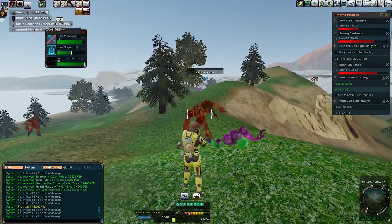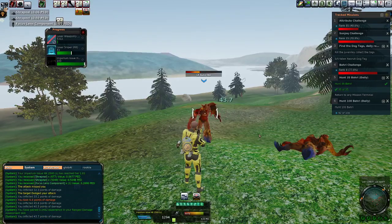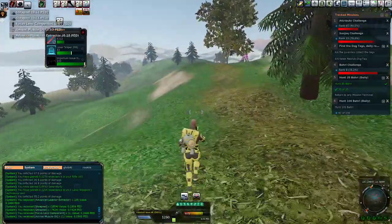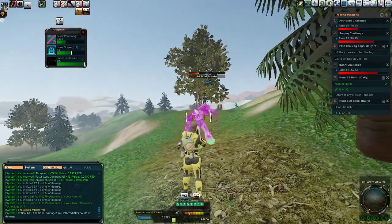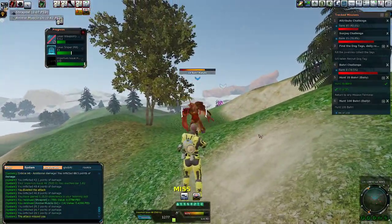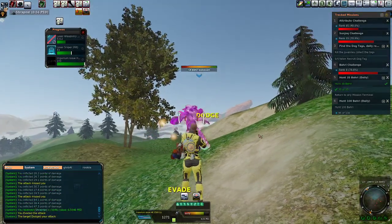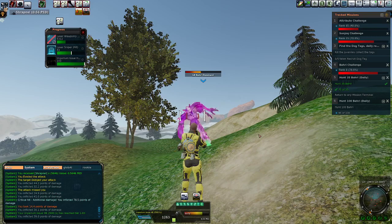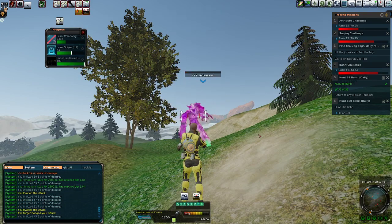I'd heard some people complain about the hide and drops of the Tolan-specific loot, but maybe I'm just having a good sample right now — it doesn't seem to be as bad as people were making it out to be. Markup is driven by two things: the demand for whatever is getting dropped, and conversely the supply — how much is getting dropped in a given time period. If it's super rare it's going to be more expensive. Scarcity drives price.